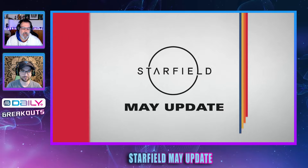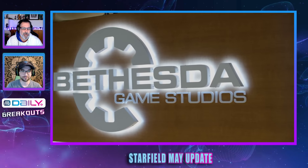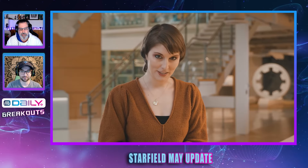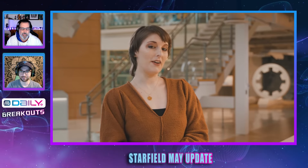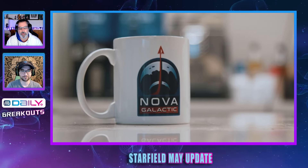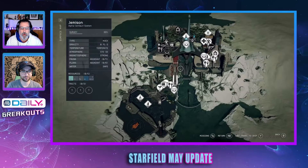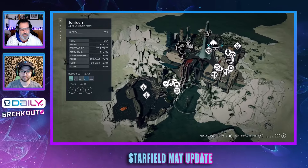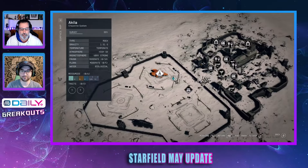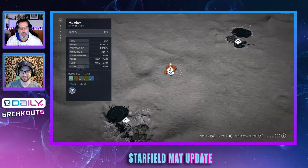Starfield's next update is a big one, which includes 60 frames per second mode for Xbox Series X — no Series S mentioned. Bethesda has detailed update 1.11.33, which is available now on Steam beta ahead of its general release on May 15th. It includes detailed surface maps, something fans have been asking for right from the beginning of the game — the minute the game dropped, people were saying these maps are horrible.